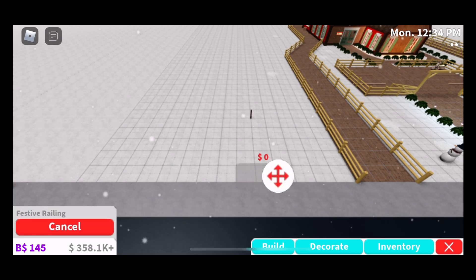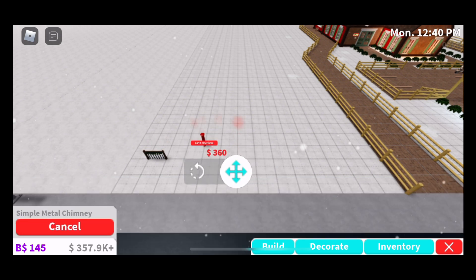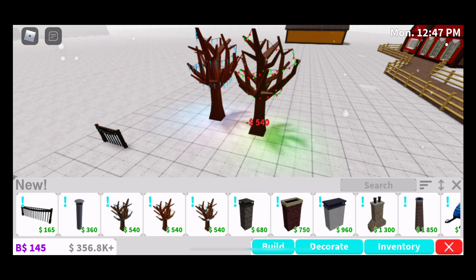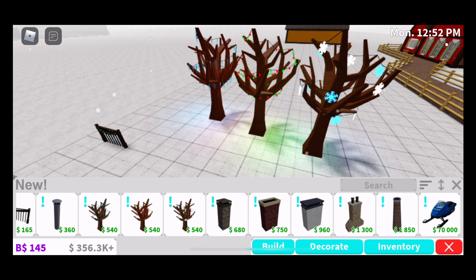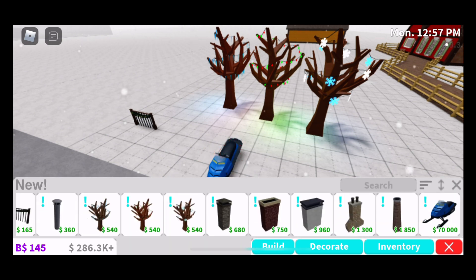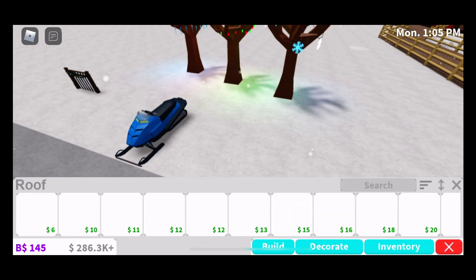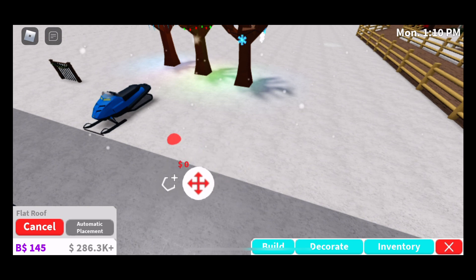First off we have this railing thing that we had last year. You cannot place this down until it goes. We have all these trees — we have the icicle tree, the light tree. And we have a bunch of chimneys. Okay, let's go buy a tree and work on the roof.